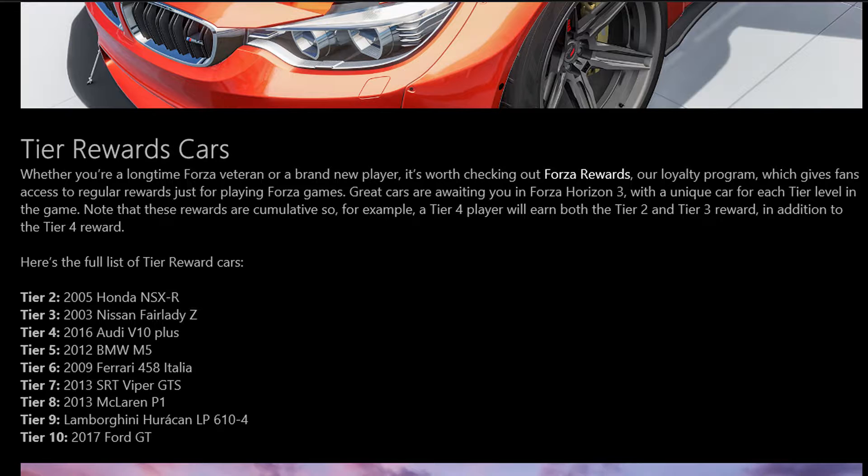Depending on what tier you're at determines how many cars you get, but it's not too hard to go up tiers if you get the achievements, drive miles, and get cars. Forza Hub shows you how to earn points. I've racked up all these points because I play Forza a lot. Also, if you're a VIP — if you get a VIP pack — when you get Forza Horizon 3 you get the Koenigsegg One:1 with it as well. Hopefully I'll be able to cover the pre-order details in another video.